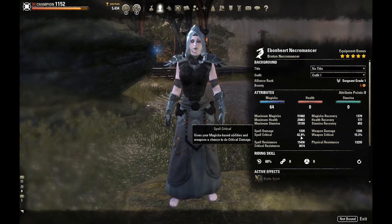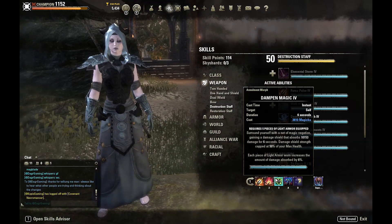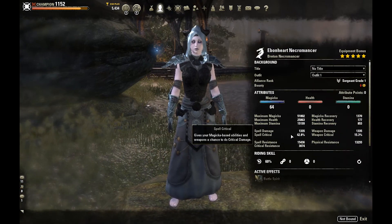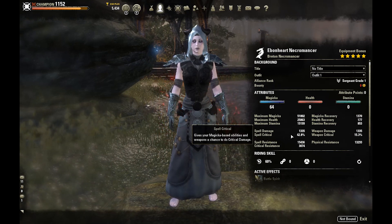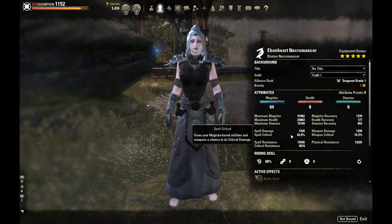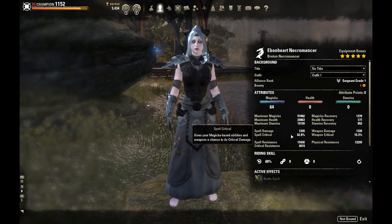We're playing the max magicka route and it works well for the Necromancer. Our spell crit comes in at 42.8%, and we have two Gravelord skills on our front bar, which means when our opponent is below 25% HP we have almost 63% crit chance against them. This effectively works as an execute, since we'll crit more often as their health drops.